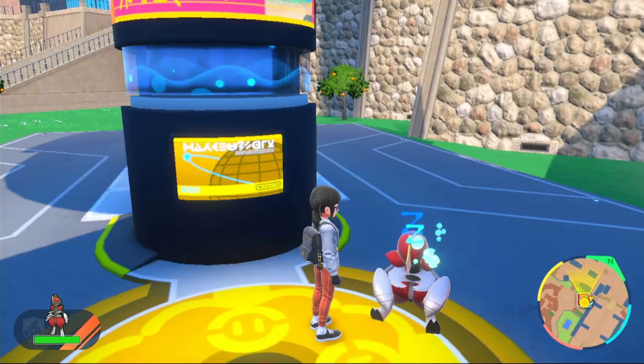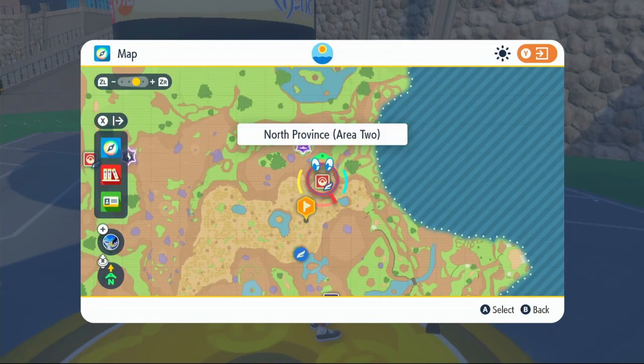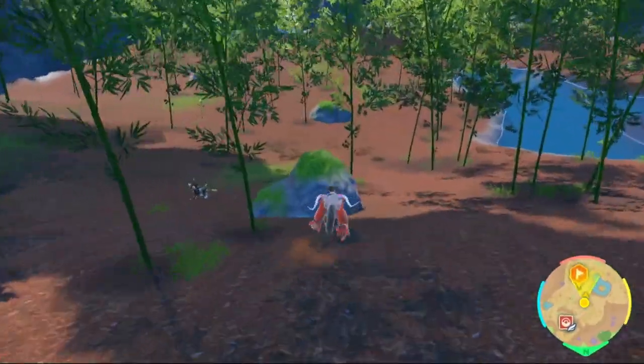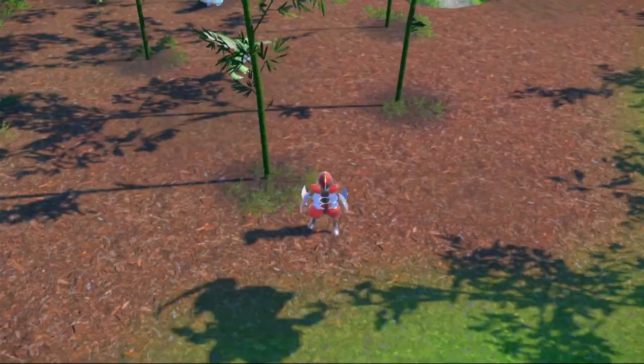To get Bisharp, you want to come right here on the map — fly over to North Province Area 2 and look around in this location. Eventually you'll find a Bisharp. We finally found one, so we're just going to encounter it.